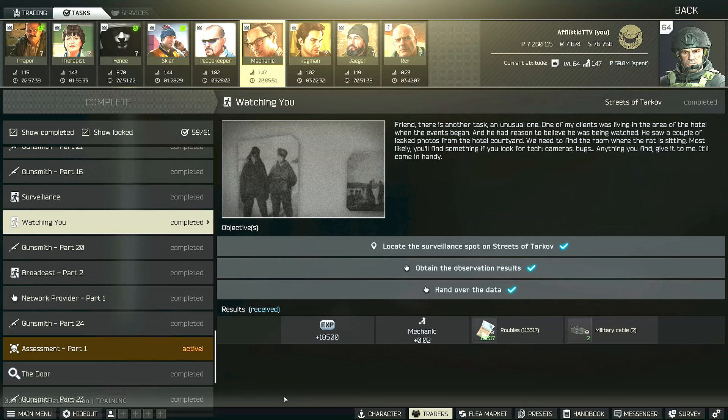Hey guys, this is an updated Mechanic Task Guide. For this task, we do have to locate the surveillance spot on Streets of Tarkov, then obtain the observation results, and then survive an extract to hand the data over to Mechanic.